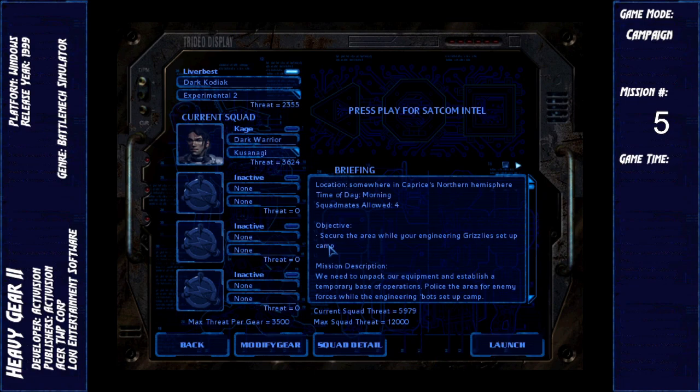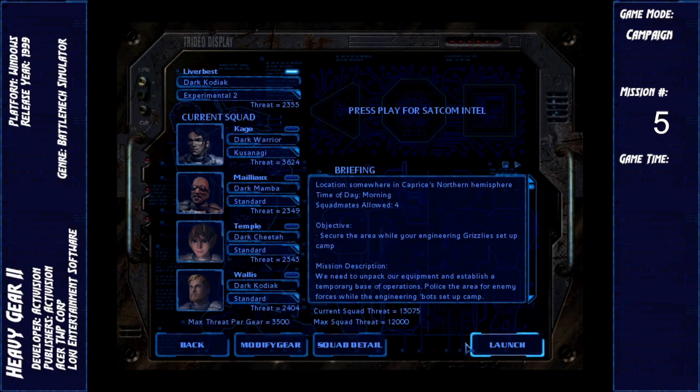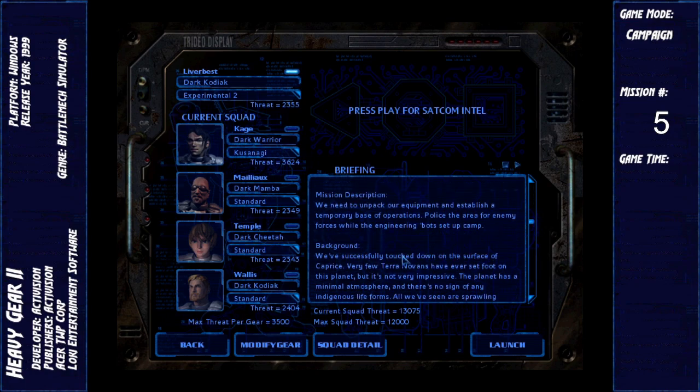We can actually have four squad mates now, so let's grab four. We're in Caprice's northern hemisphere — so the planet is Caprice. Secure the area while your engineering grizzlies set up camp. We need to unpack our equipment and establish a temporary base of operations. Police the area for enemy forces while the engineering bots set up camp.